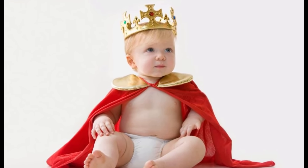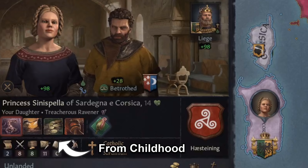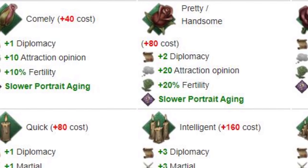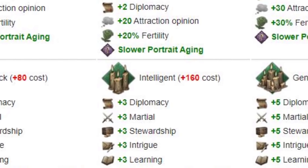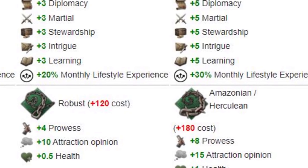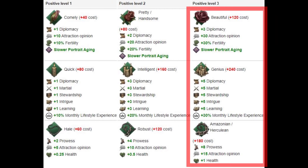For those of you new to the game, in Crusader Kings 3 your characters get traits based on experiences that happen to them as a child or things that happen when they're an adult, but there are also congenital traits which can be passed down and reinforced as you play through the game. So for this game I will be trying to get a child who has the best tier from each of the three congenital traits.